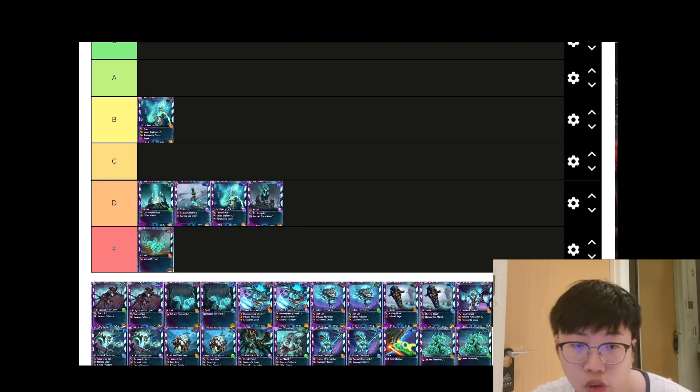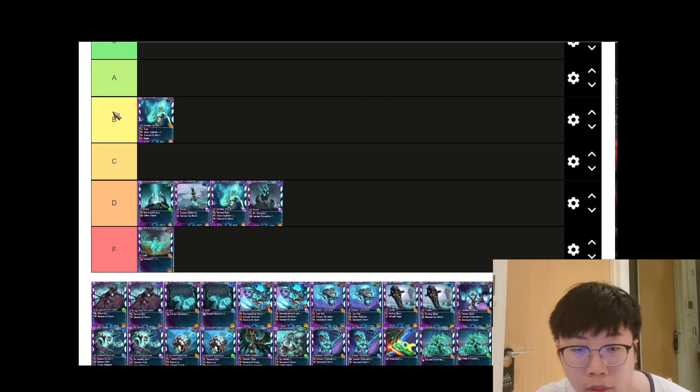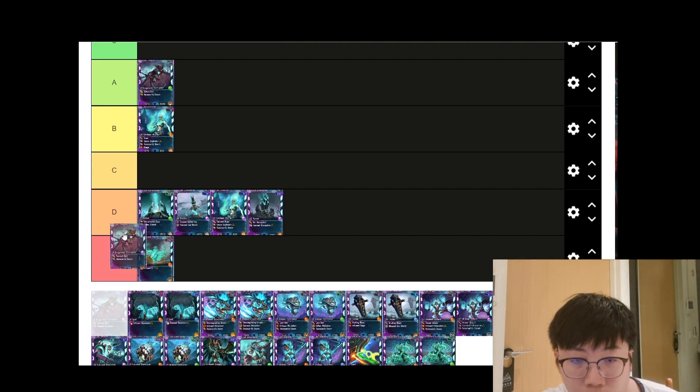Next up is the Lost Dragon. For the green affinity, Gifted Speed contaminates enemies in the area so they cannot use ranged or special abilities for five seconds. For the purple affinity, Tainted Speed causes enemies in the affected area to deal 50% less damage for five seconds. Both affinities are quite equal and honestly pretty useful, so I put Lost Dragon at A tier.